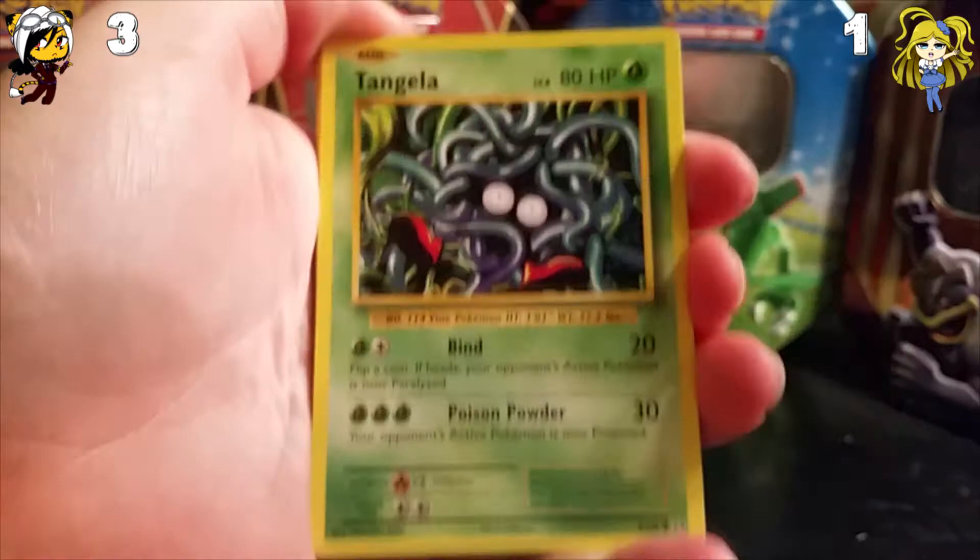We have Magmar, and here comes Team Rocket. We have Reverse Holo Onix — and that's just a common — and a non-holo rare. So my second pack: I don't need to set aside the Pikachu because it's not holo or anything.